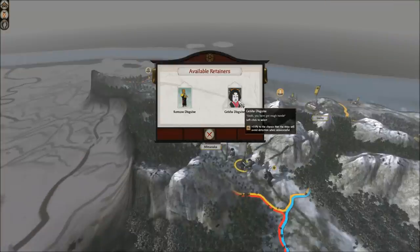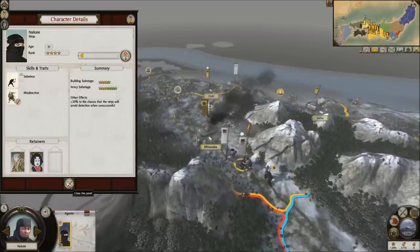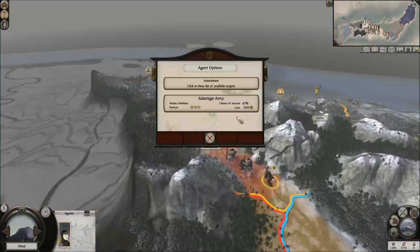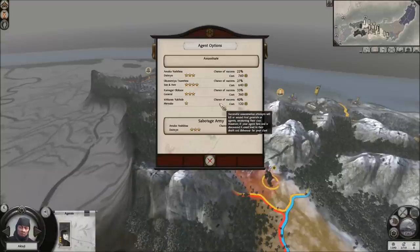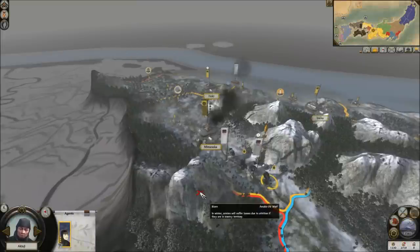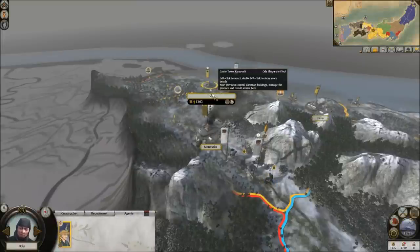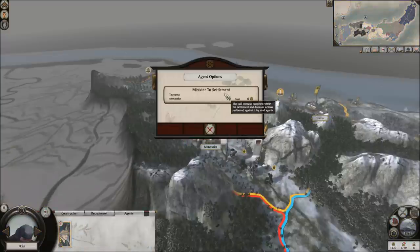I'll try to sabotage their main army over here and keep them at that location, which did work. Good work, my ninja. I'm going to go ahead and give you a new retainer. You're good at... a guy should disguise. Oh, you've got rough hands. Interesting. My other ninja, I want to try to go ahead and assassinate one of their leaders — Ichikawa Yukihide — because I believe he provides a bonus to defend against my own ninjas.